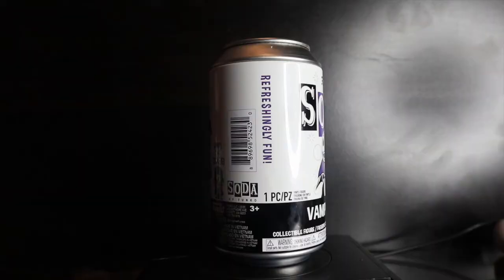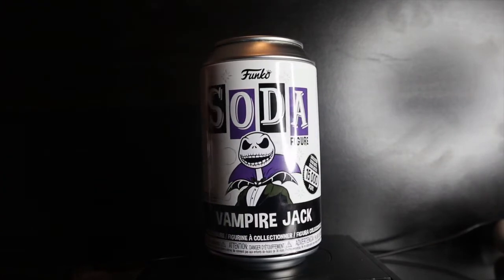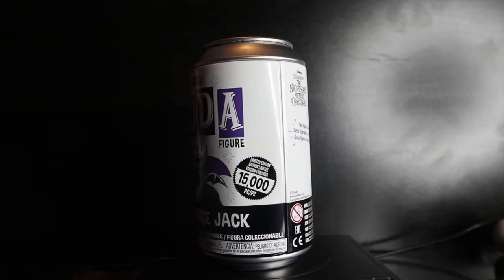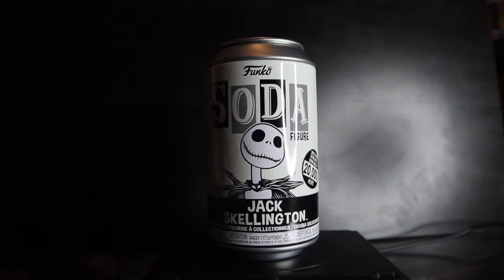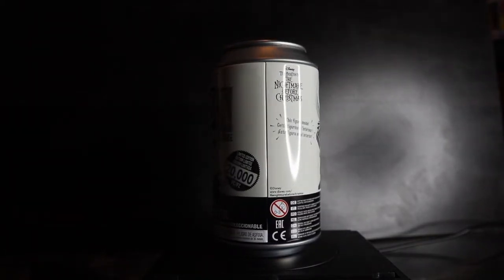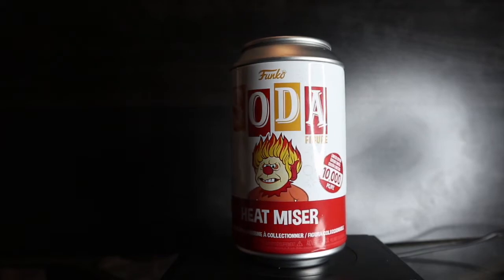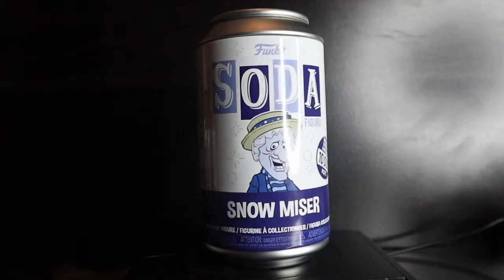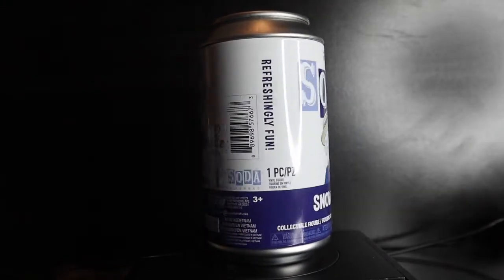Next set of 10 Funko Sodas — the Holiday section. Vampire Jack, limited to 15,000 pieces — chase is glow in the dark with a different facial expression. Original Jack Skellington, limited to 20,000 pieces — chase has a different facial expression and posing. Heat Miser from A Year Without Santa Claus, limited to 10,000 pieces — chase is glitter. Snow Miser also 10,000 pieces — chase is diamond collection glitter.